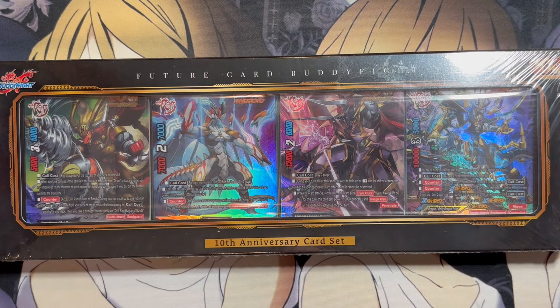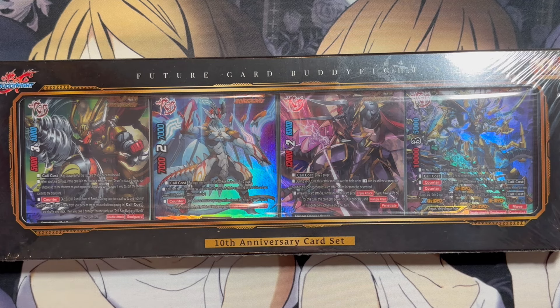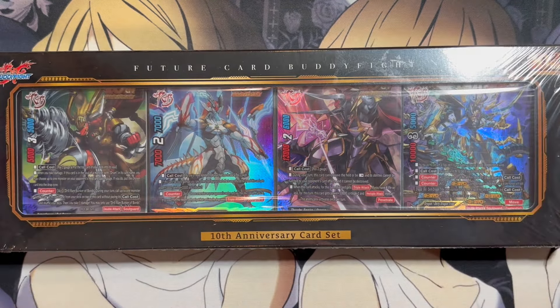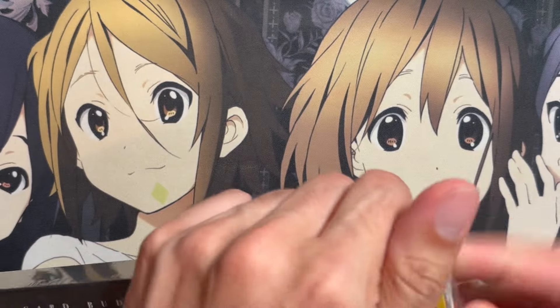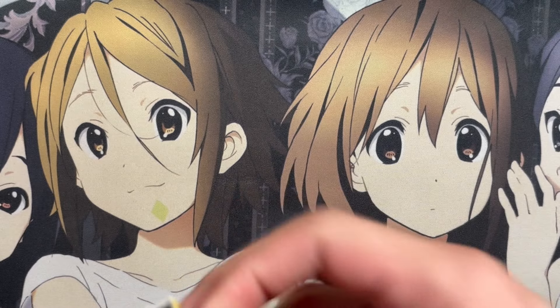We have a bunch of awesome 10th Anniversary Revival Buddy reprints, along with a bunch of new Revival spells and Revival items included in this set, making it so almost every deck in this game can be updated with the new support. I believe you get one copy for all of the 10th Anniversary Buddies — all the Buddies for Mikado Yuga and Mikado Gao — and then two copies for all of the Revival spells and items, so you'll need two of these boxes for complete play sets. You get the same cards for each Anniversary set, and these look really, really cool.